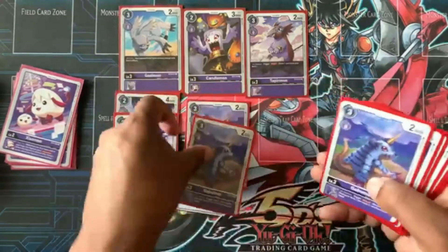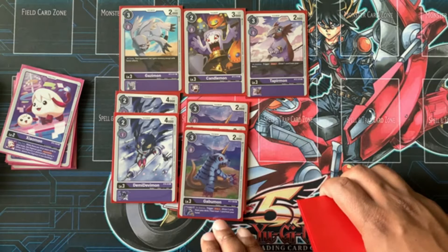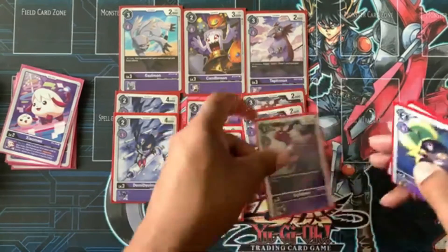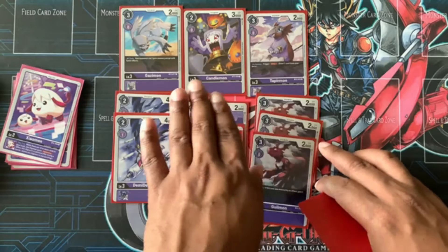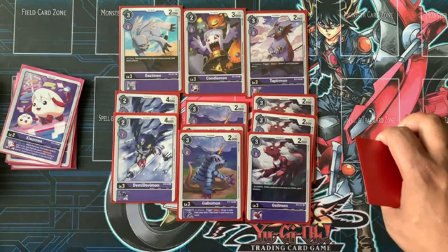Next is three Goblimon — the inherent effect is trigger, draw two, then trash one from your hand. Then three DarkLizamon — on deletion, if this card was deleted by an effect, gain one memory.